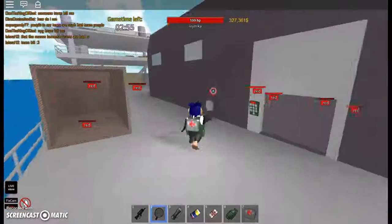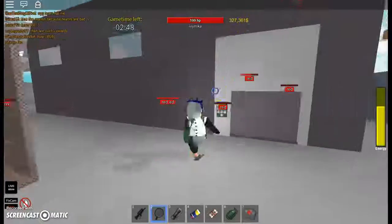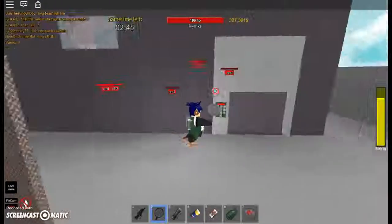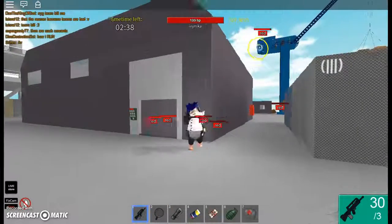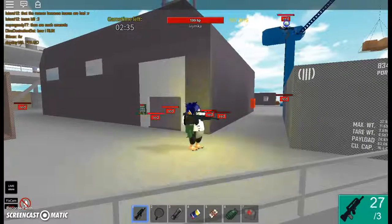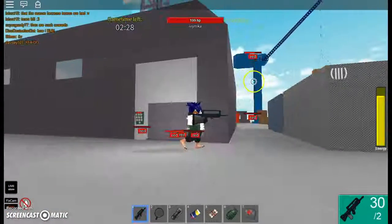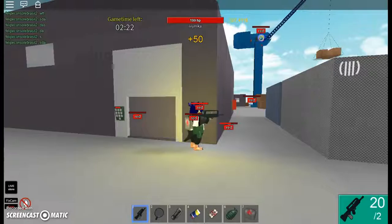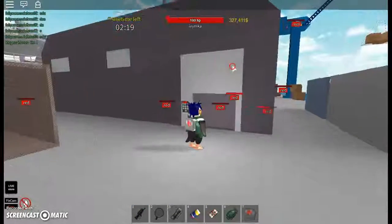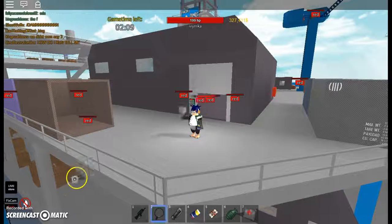Next weapon I'm gonna review is the Tin Pot, which is 500 dollars. It's not a lot — it's cheap. It does no damage to zombies. It says 12 damage, but it doesn't do anything, literally anything. And yes, it's FFA. See? It damages them. So yeah, it's FFA. That's the Tin Pot — it's a horrible weapon on FFA. I don't know why I brought it, but whatever.